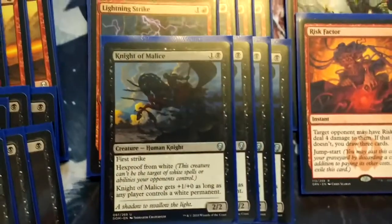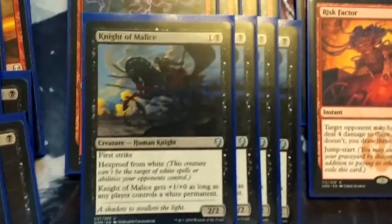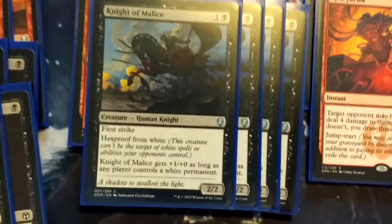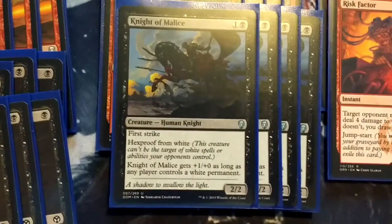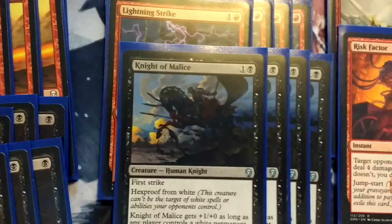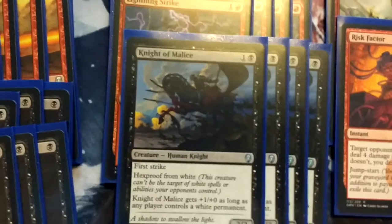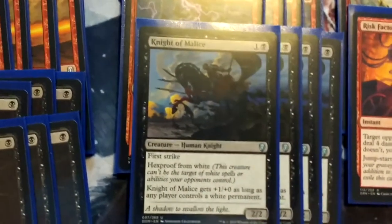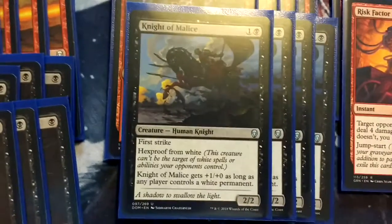Then the other late addition to the deck, and I think the final black card: Knight of Malice. He's a 2/2 first strike with hexproof from white, and gets plus 1 as long as any player controls a white permanent. In this deck, because of Landing and the high end, he's actually more likely a 3/2 than anything else. He's really good. At one point he was a Venerated Loxodon, which is now on the sideboard — the Convoke Elephant where every creature that Convo gets a +1/+1 counter on it. But I felt it was a bit too slow right now.